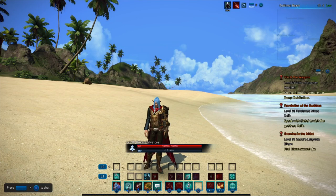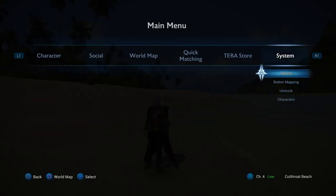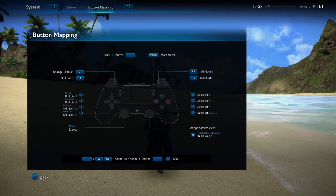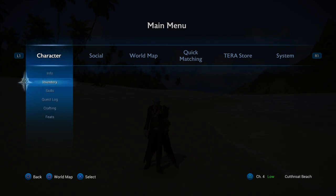I want to give you guys a quick tutorial on how you can do that and just make things as easy for yourself as possible. Now, a lot of people are going to assume that you come over here to button mapping and all that stuff — no, that's just going to show you what your controls are.